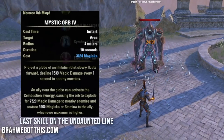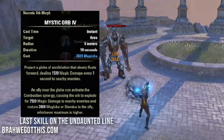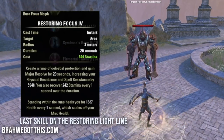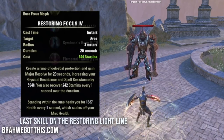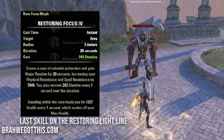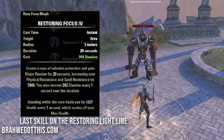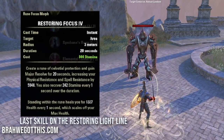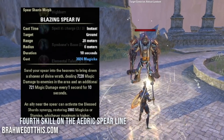Next is Restoring Focus - our sustain skill with a buff and a heal. Use this before a fight to get Major Resolve, which increases your spell and physical resistances. It restores 242 stamina every second, and if you stand in the circle you heal for 1337 health every second. The last back bar skill is Blazing Spear - a great damage over time that melts enemies.